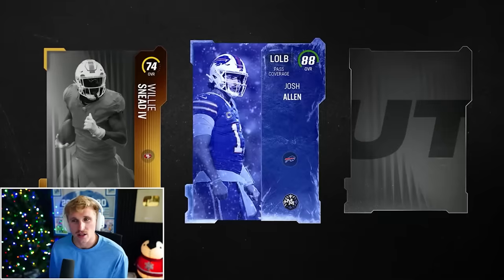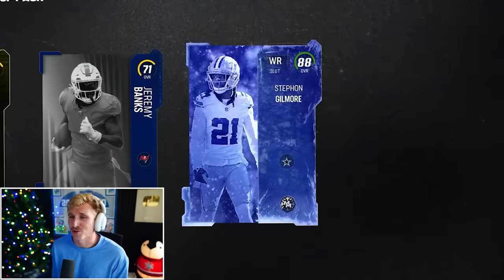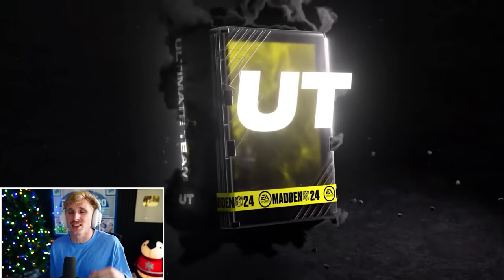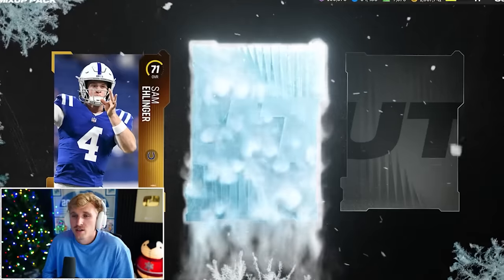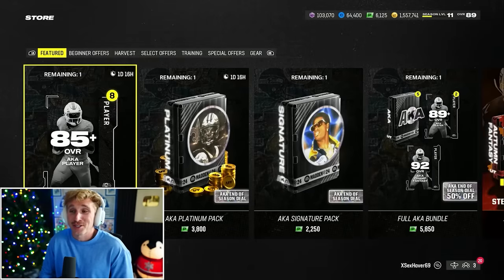I wonder if this is the same animation they have for the Christmas promo — be kind of lazy if it was. Since Isaiah Pacheco is the limited, I don't think he has an 88 overall version. 89 CJ Mosley — that ain't bad. Sam Ellinger? Gilmore? 88 Gilmore again? That's all the Mix Up Packs on this account. That's crazy.